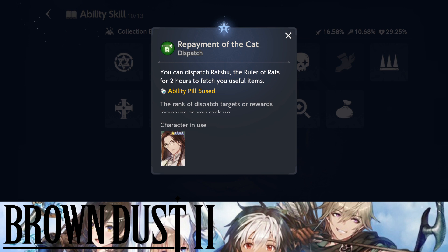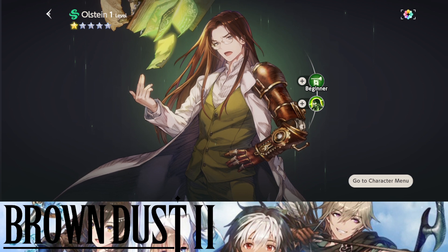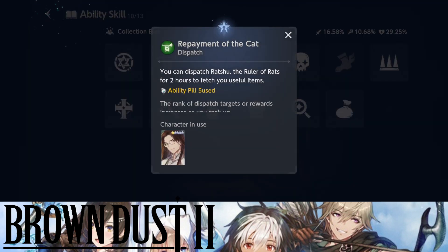You can actually unlock the Dispatch character through the pub — the pub is where you can get a 5-star character for free using the 5-star ticket or scroll. Everyone recommends, and I also recommend, that you wait until you reach Chapter 4, complete that story, then go into the pub to find and recruit this character. This is everyone's priority for the 5-star scroll because he gives you passive income, makes progress idle, and you get a lot of resources. As you rank up the Dispatch ability, you can send characters on free dispatches and get idle rewards.